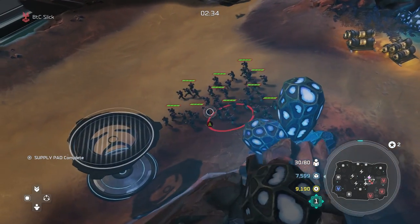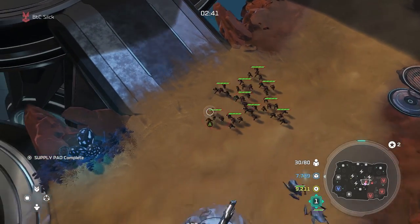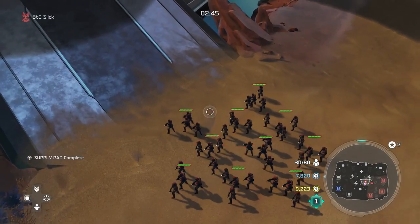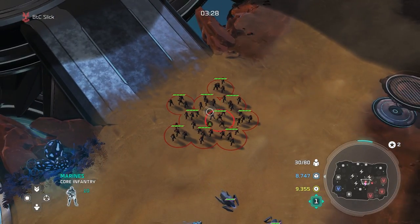The first topic of micro we're going to talk about is focus firing. Focus firing is a pretty simple concept — of course it takes a little bit of thumb work. What you have to do is manually select enemy units to have your entire army shoot at one unit at a time.